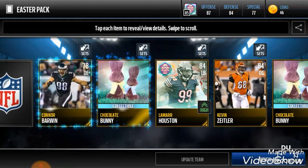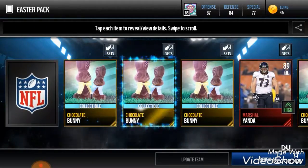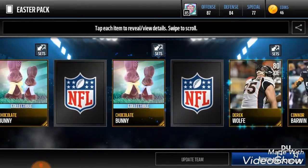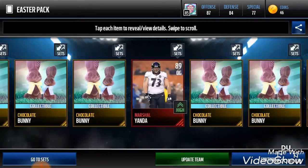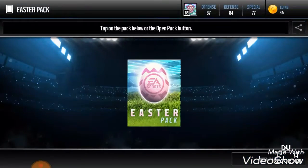There's our gold, and it's an 84. We get 89 Marshall Yanda, so not too bad there. And we're going to get some more golds. Alright, so that's the first pack — we get 89 Marshall Yanda and our 84. Let's go to the second Easter pack.